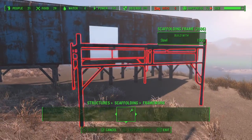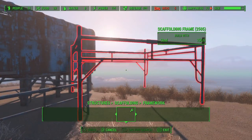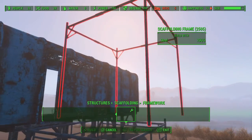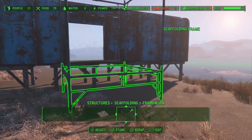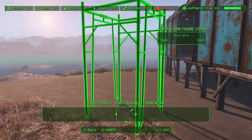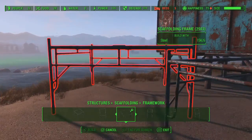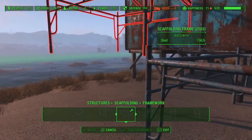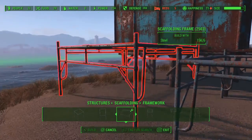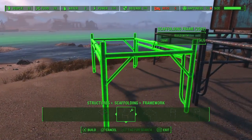We'll start off with the smaller scaffolding piece — you don't need the big one right now. It snaps right to the doorway. Then grab one of these taller pieces; it snaps right to the top of that one, and this will be our porch area. Around the backside, do the same thing — go back with the smaller pieces. Snap one there, and another one on this side.